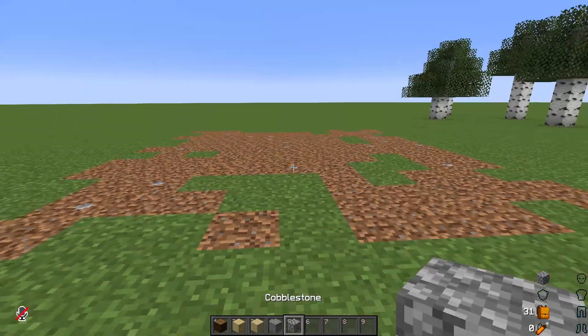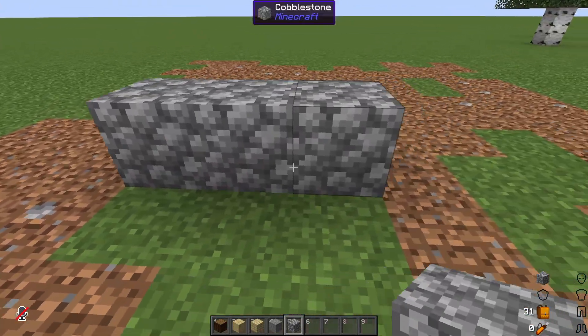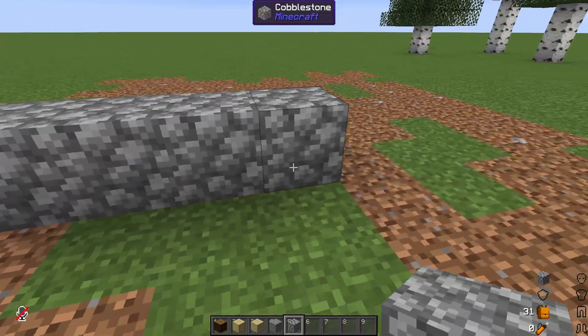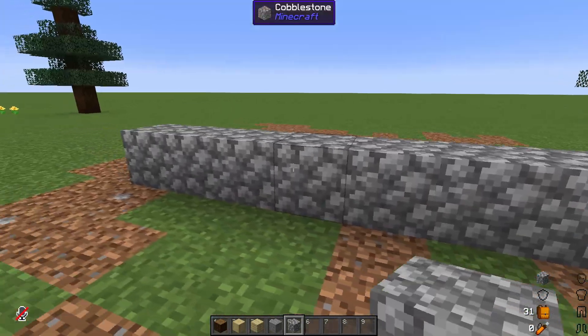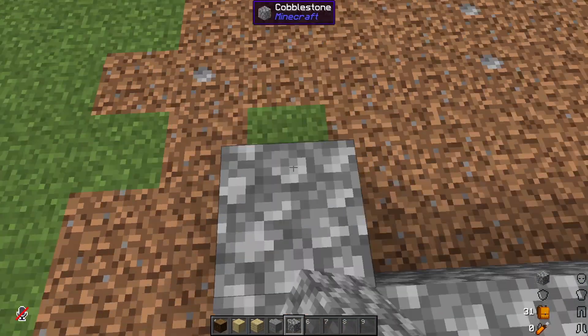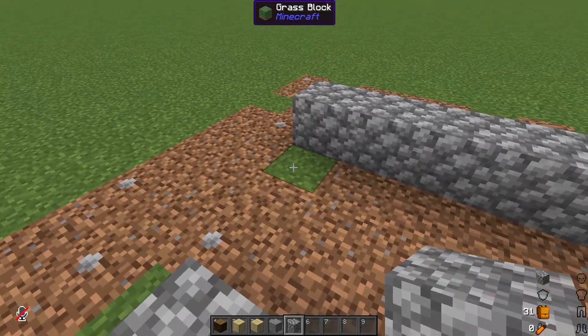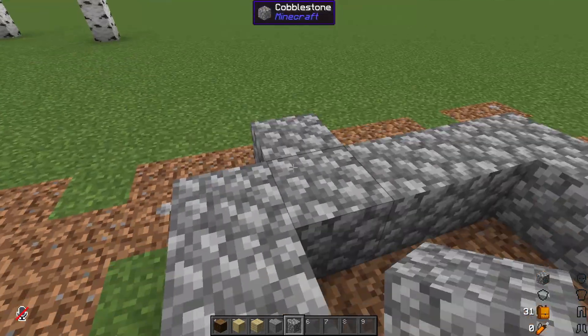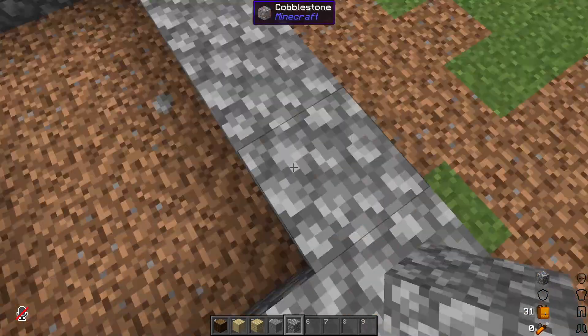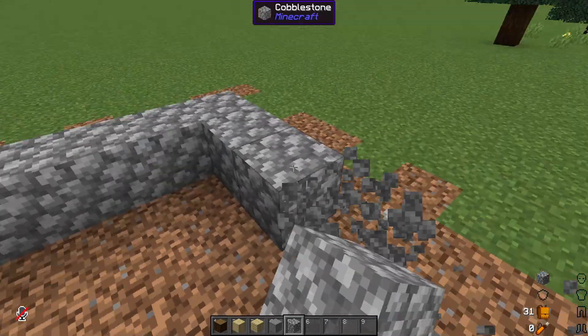We're starting with a really simple palette — two different types of wood and a little bit of stone. I like to make a foundation for my house using odd numbers, because when you're just beginning building in Minecraft, placing doors, windows, and roofs is just that little bit easier. Here you can see I'm going with a 5 by 7 foundation.